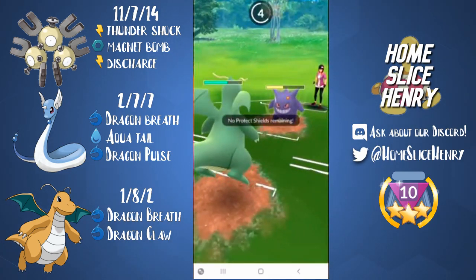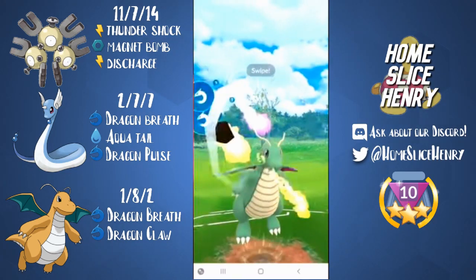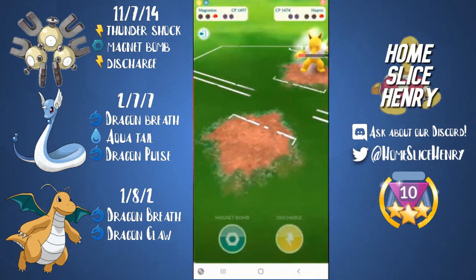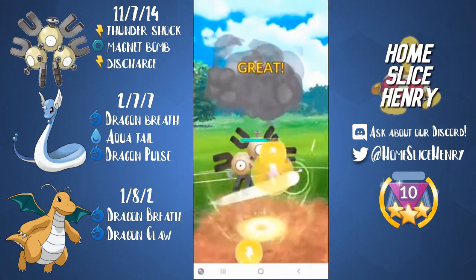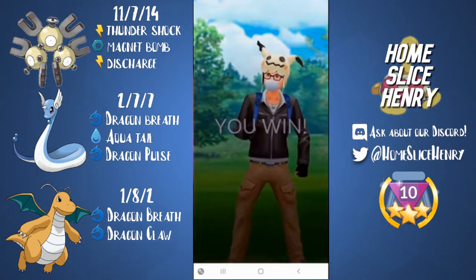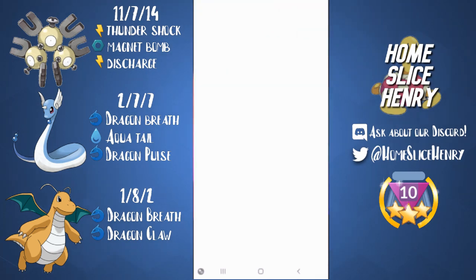Gengar comes back in again with that Best Buddy ribbon, and just Shadow Punch comes close to taking us out. But they're not able to farm down, and the Dragon Claw takes out the Gengar. They come back with Hypno, but we have a Discharge loaded. I've now learned: go Magnet Bomb in the Hypno matchup — it does slightly more damage, about 36% versus 39%. So make sure you go Magnet Bomb in that matchup.